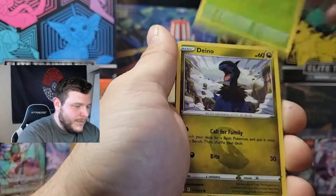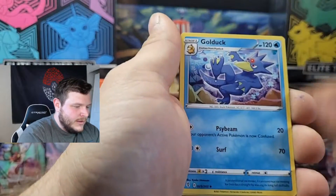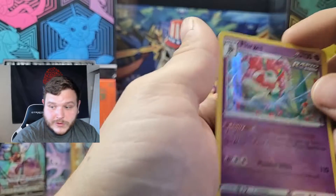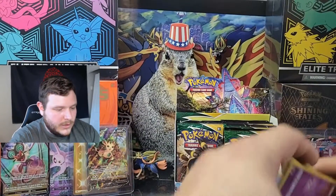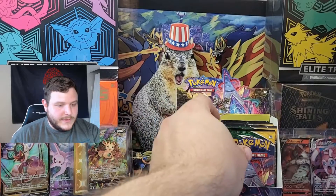Next right-side pack: Tentacruel, Hoppip, Dino, Mareep, Wobbuffet, Energy, Zwelious, Golduck, Rubber Gloves, reverse Tentacruel, and a holographic Florges. Not sure if I've pulled Florges on the channel before — but that's not going to be a hit.